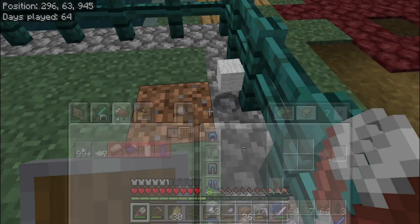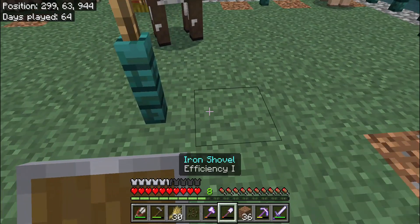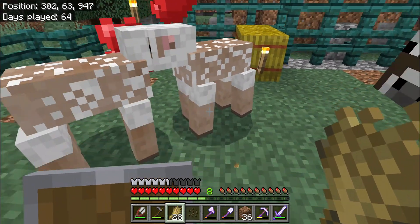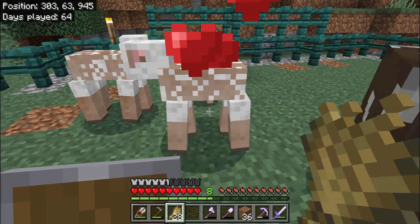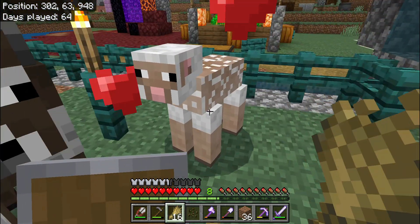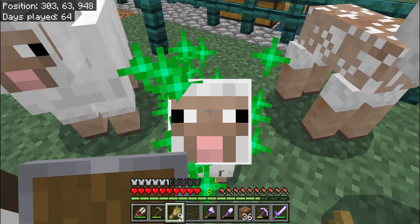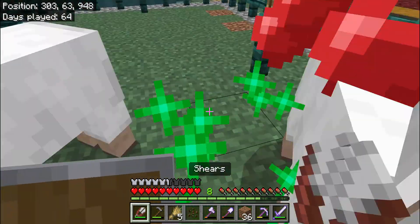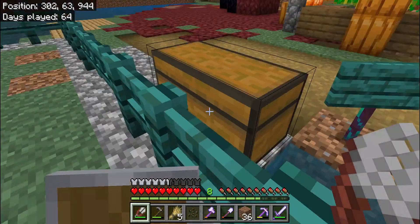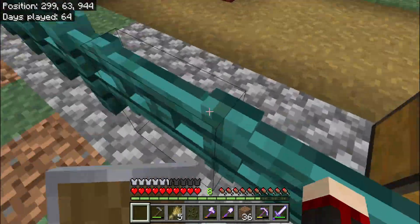I got three wool from three sheep — kind of sad — but I have 31 wool. Time to breed: yes I can breed you. You made a baby, nice! Now you two should breed — and I get another baby, nice. He's grown now, I get some wool, I got four from that — not bad. Now I have 35 total.